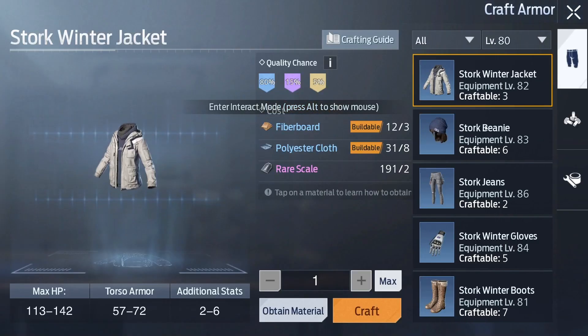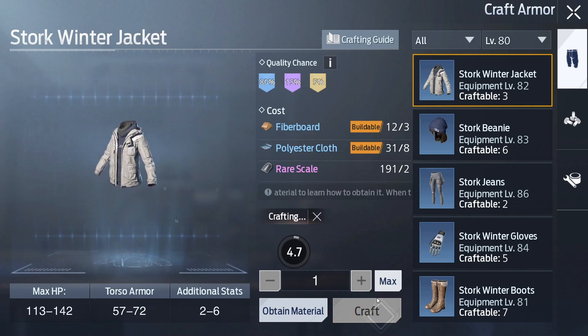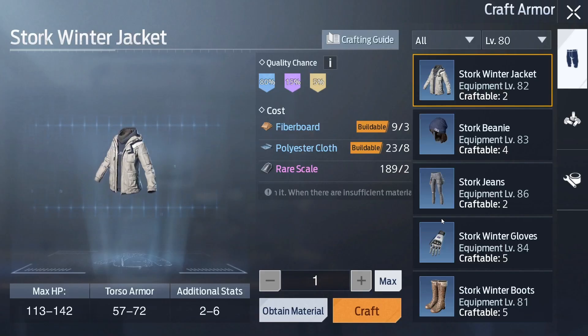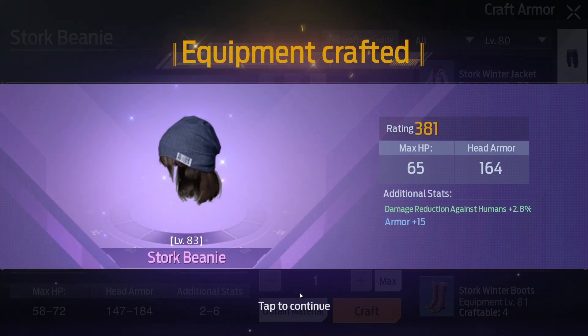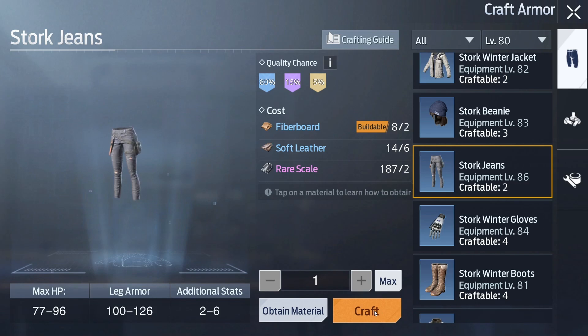Let's craft the armor and see what we get. Please, I want an epic or golden one. Okay, as normal, let's craft the hat. Oh my god, it's good, it's very good — we crafted the epic one, that's really good.